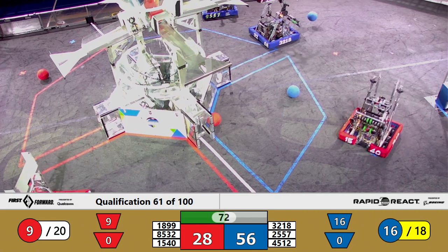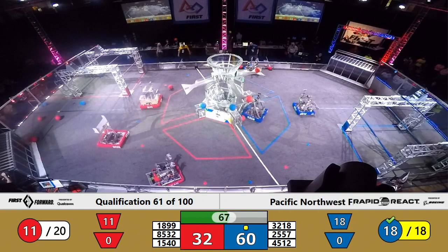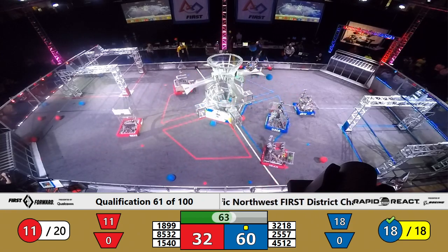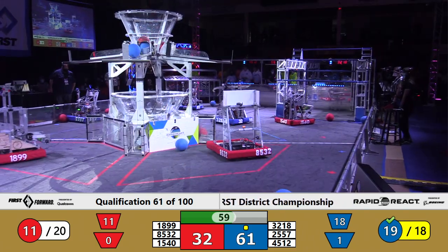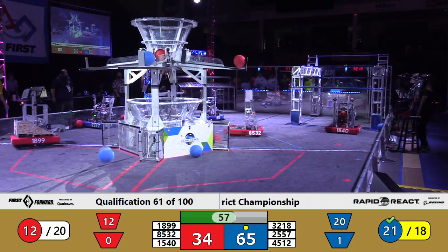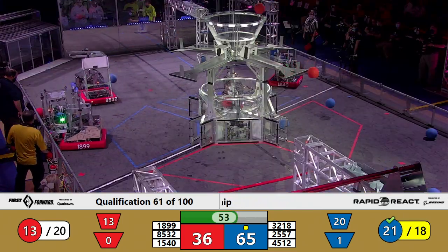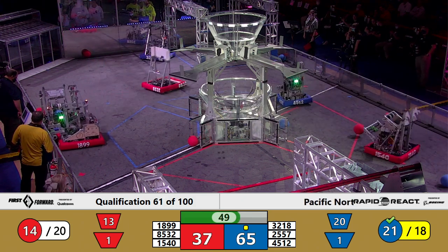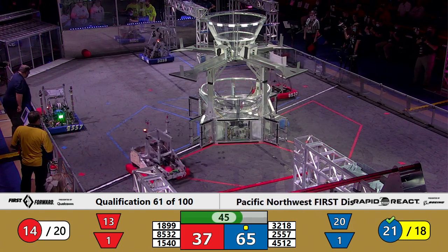And they've done just that. Blue Alliance with the ranking point. Red Alliance still needs nine cargo. 18-99 Saints trying to get to cargo, but it's all 15-40, the Catlin Gable machine in the shooting department at the moment. And there's a cargo scarcity on this side of the field where they're working. One end of the lower hub there for Catlin Gable. 50 seconds left. Blue Alliance advantage now 65-37. SodaBots have not come back to life.